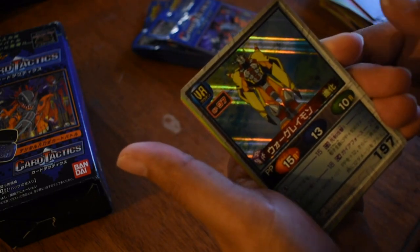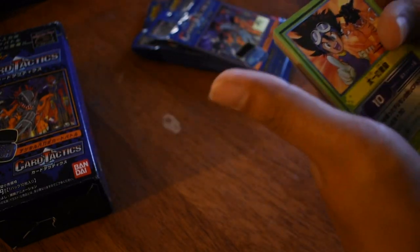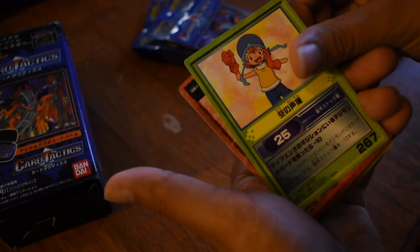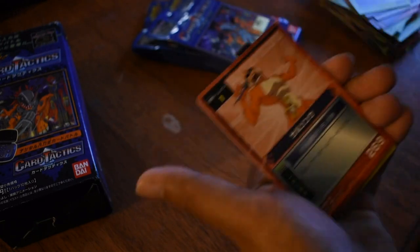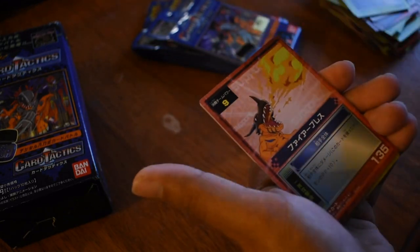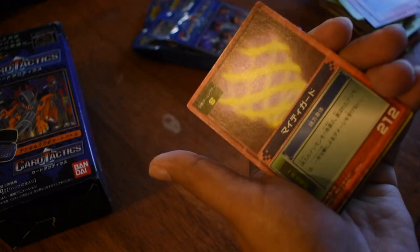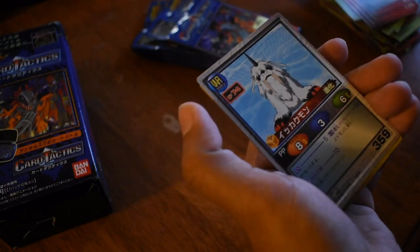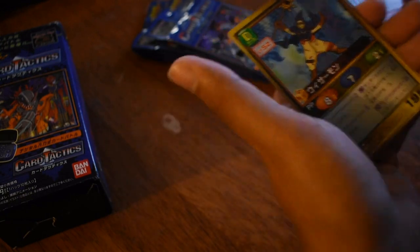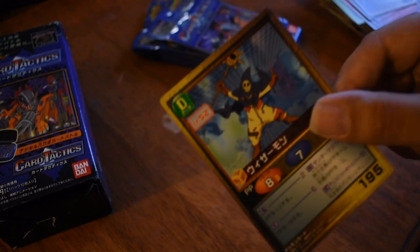WarGreymon — nice. We got a Warp Digivolution. MetalGreymon. Sora. I bet these cards of the Digi-Destined are probably really useful in the game. Edamon. Greymon support card. I don't know what that is — like a Vortex or something. Dromogimon. Ikakumon. Wizardmon — aw, Wizardmon. What a good Digimon.